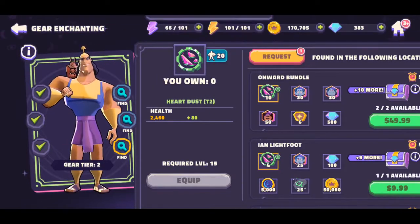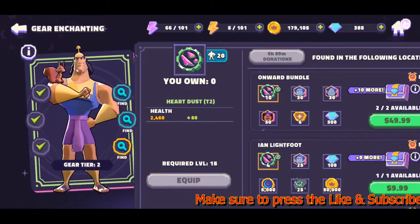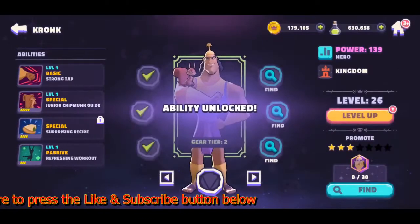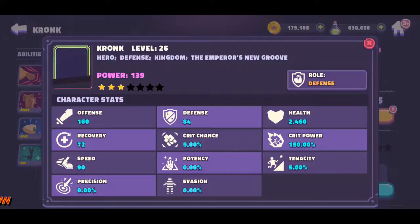I can only get him to gear level two because I need a lot more materials. I couldn't get him to gear three — I was trying to get some more materials but I have to wait for help from my club to get the resources. For now we're going to leave it like this.